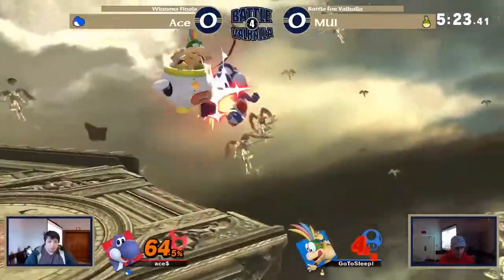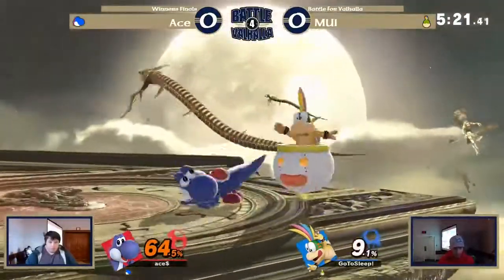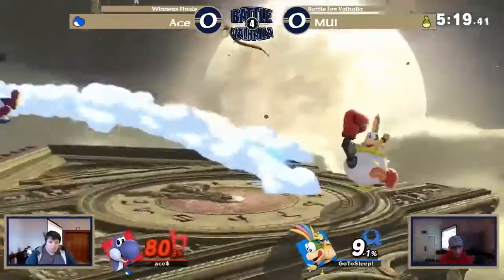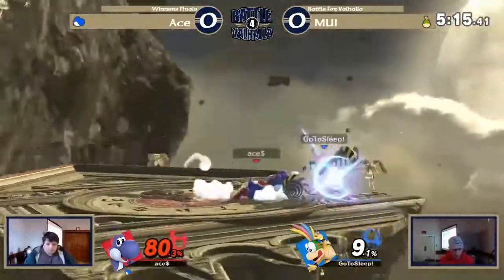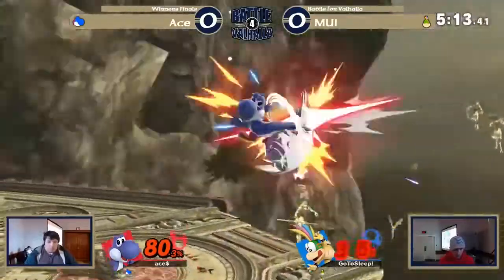64%. This can be brought back. Yoshi does have the ability to deal a massive amount of percent with down air and stuff like that. But Ace keeps getting put back into disadvantage, and MUI is really playing around Ace's place now.